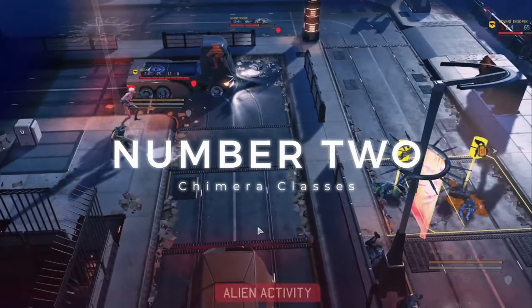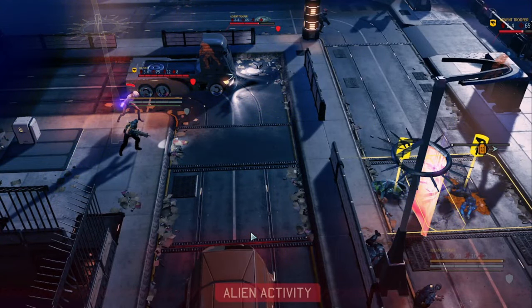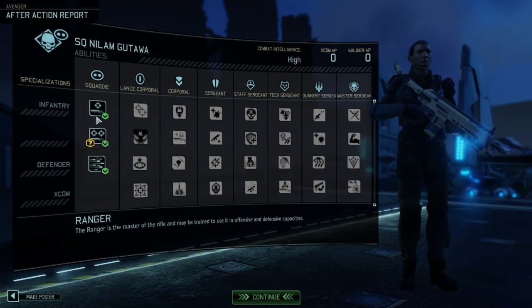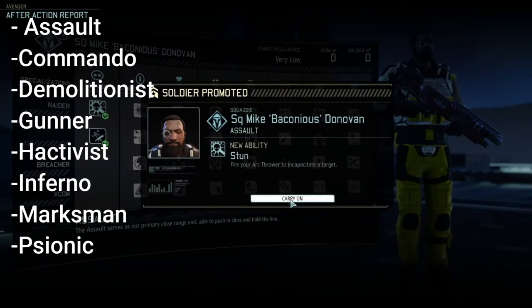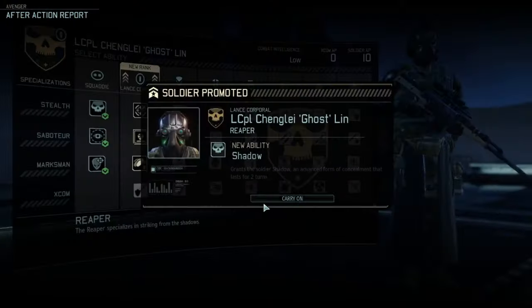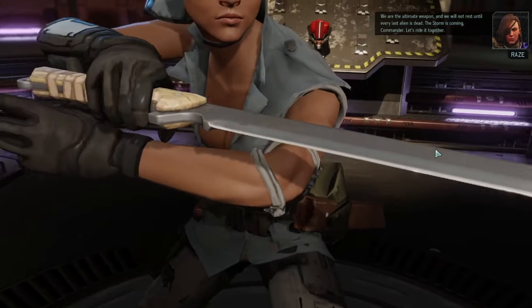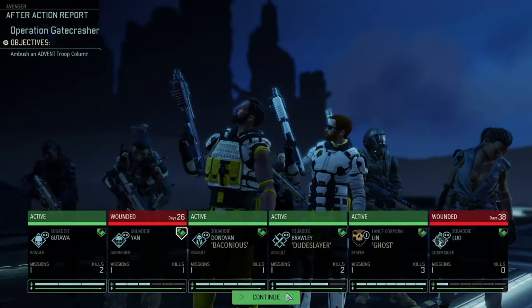For my second favorite mod of all time for XCOM 2: the Chimera Classes. This excellent mod replaces the four vanilla classes with ten wonderfully well-developed classes that improve the leveling experience tenfold. These classes include the Assault, Commando, Demolitionist, Gunner, Hacktivist, Inferno, Marksman, Psionic, Shinobi, and Support classes — altogether adding over 200 new perks and over 400 new nicknames for each class. This is a genuinely fantastic rework. There are other class rework mods that are also great in different ways, but this is my personal favorite.